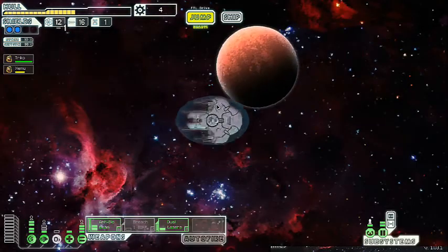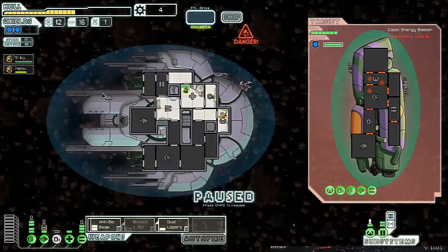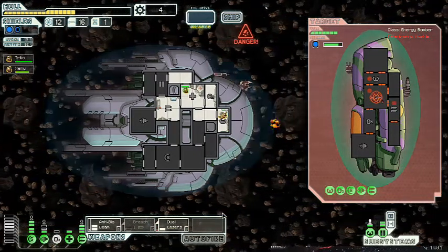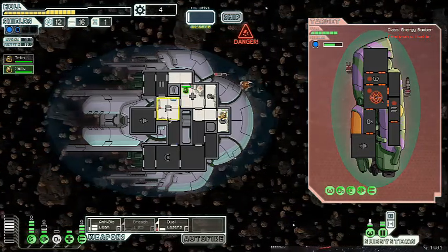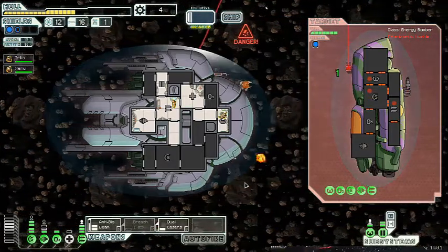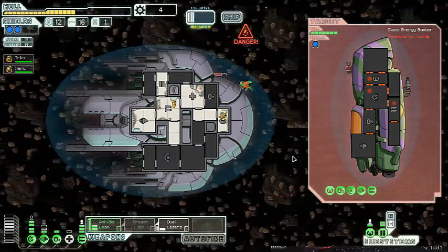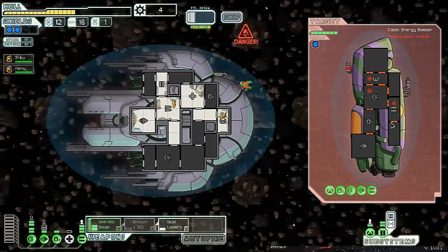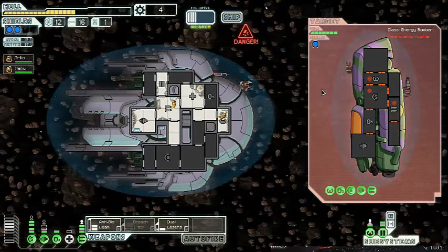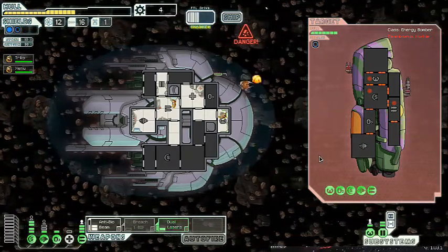We're gonna go ahead and start jumping towards that quest marker to see if we can get something nice. This is exactly where I did not want to be — exactly the type of fight I do not want to be having right now. With level 2 shields we're gonna be taking little to no damage here, which is the good news. It is gonna take a while to kill these guys, though. Looks like I potentially missed the guy in the weapons — not sure if that was my dual lasers or the Anti-Bio Beam.